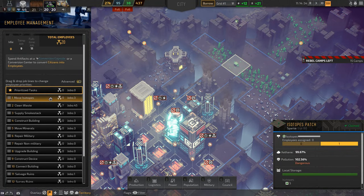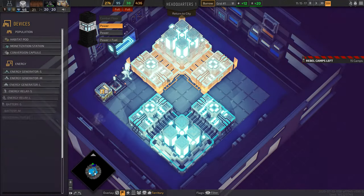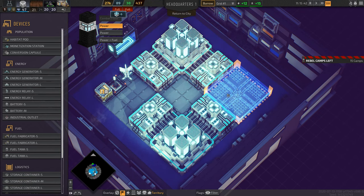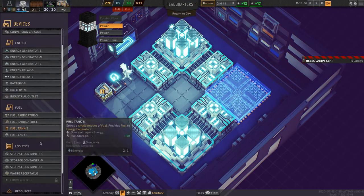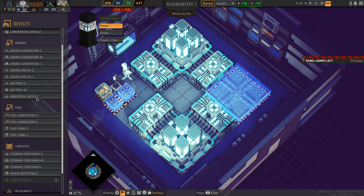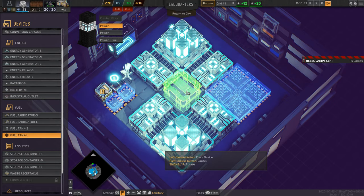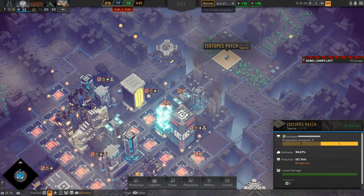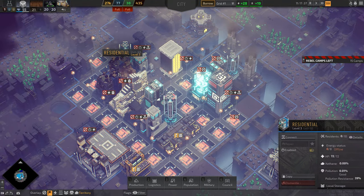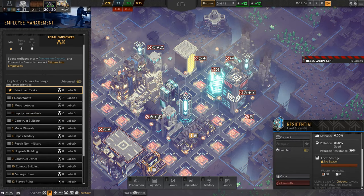I need to tell my employees to collect these isotopes so I can move them to storage. This container is full, so I'll need to build another one up here. I also need more waste receptacles. I'm now down to four citizens — the waste receptacles filled up with trash again, and as soon as I stopped cleaning waste they got so full that my citizens no longer have a place to live.